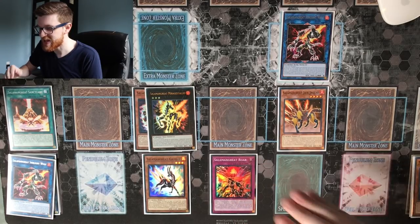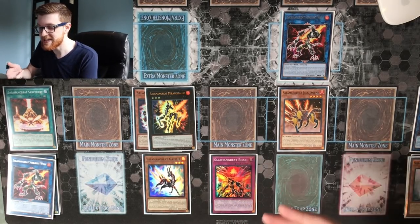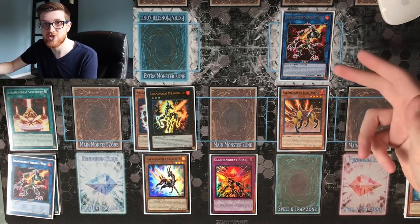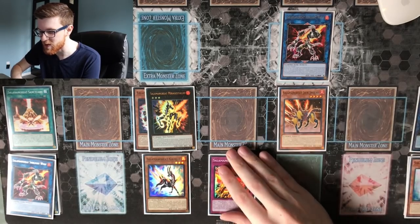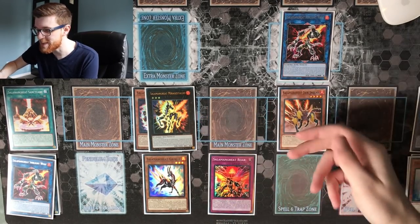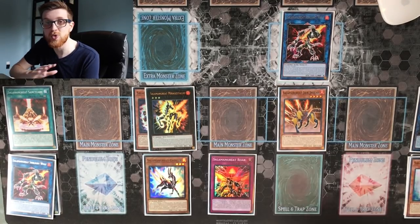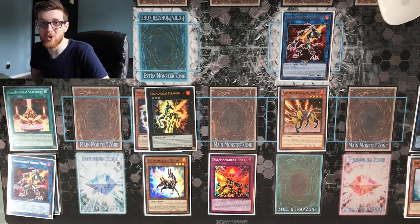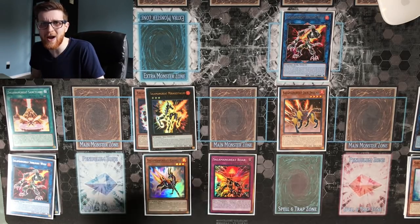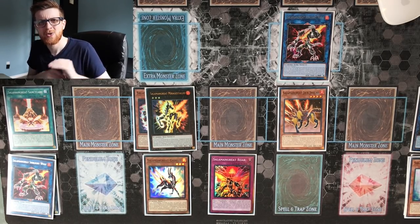Lastly, since Sunlight Wolf was used as link material to summon another one, we can take a Salamangraite spell or trap and add it to hand, then set it to our field. The end board includes a negation, Sunlight Wolf which can trigger again next turn — so even if you use Roar you can add it back — Mirage Stallio value, Jack Jaguar can revive itself, Gazelle in hand to repeat the process next turn, and three cards in hand. That's pretty nuts.